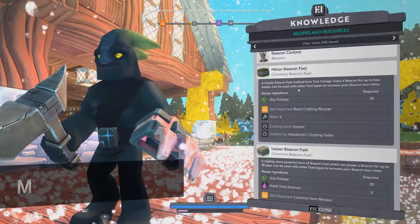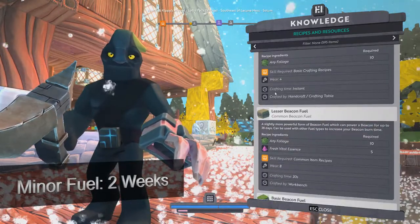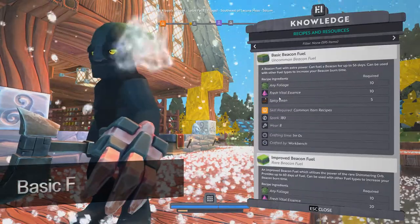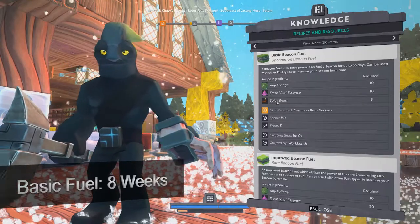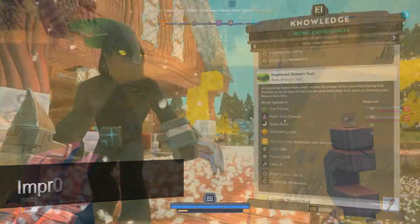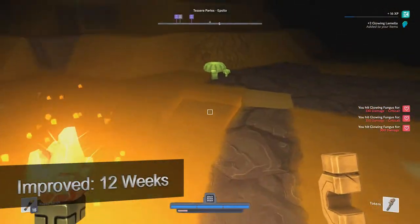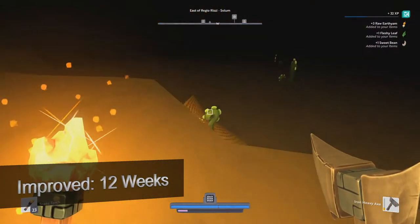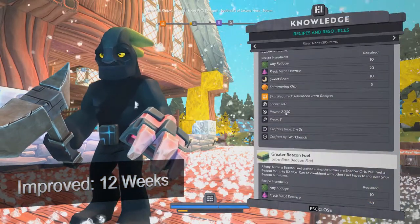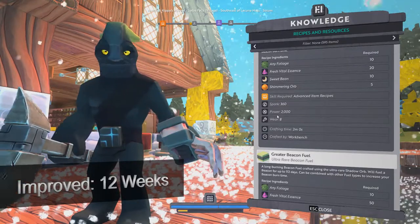The minor Beacon Fuel only takes foliage or leaves — pretty simple, you can craft that from the beginning of the game, and you can even handcraft this. Coming down to lesser Beacon Fuel, it requires a workbench and fresh vital essence, which would require an extractor. Coming down a little bit further, it's the same thing except now we're adding a spicy bean, which comes from yucca plants, and also needs some spark — so a little bit more complicated. Coming down to improved Beacon Fuel, now we need an orb. All orbs come from mushrooms, and this particular orb comes from glowing mushrooms found in the caves of moons and ring worlds. It also requires a different bean, which can be found from fiddleheads. The main thing here is that it now starts requiring power — at least 20 workbench power coils or seven advanced workbench power coils — so a fair jump in complexity.